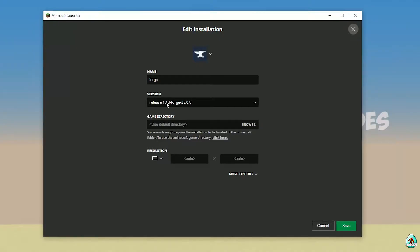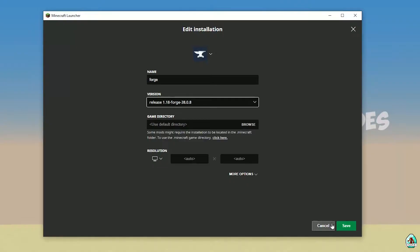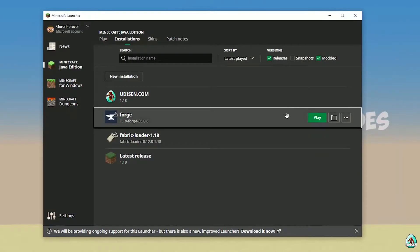Double-check the Forge installation — in the version list it must show the right version. If installing for Minecraft 1.18, you must see 'release 1.18 Forge'. If for 1.18.2, you must see 'release 1.18.2 Forge', and so on. Installing a new version of Forge for the latest Minecraft version is also a good idea.